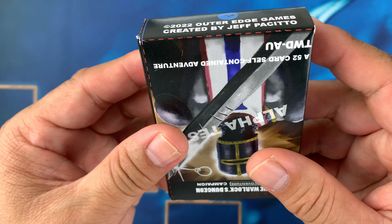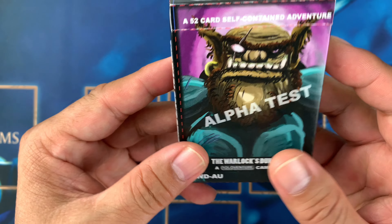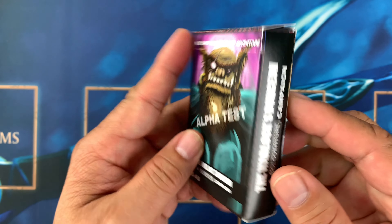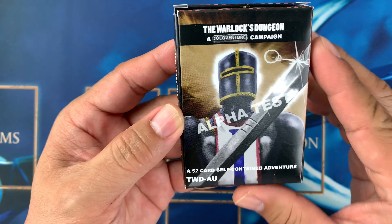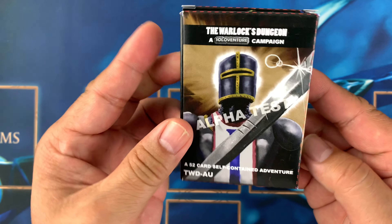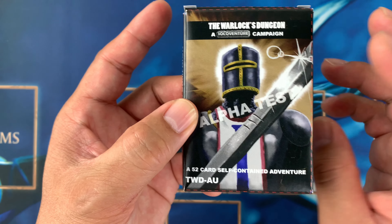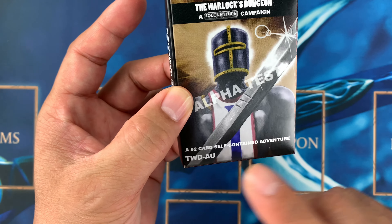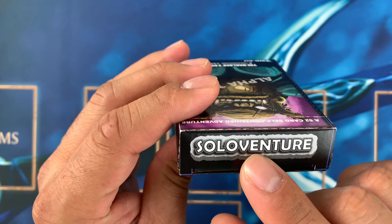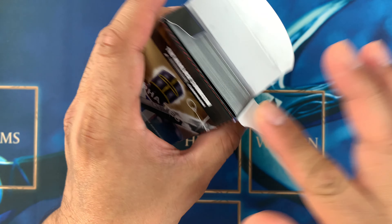We met a few days ago and he gave me this — it's an alpha test card. We're going to take a look at this 52-card self-contained adventure. There's also a warrior and monster alpha card here — TWD-AU is just a code — and it's a 52-card self-contained solo venture.